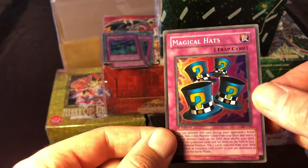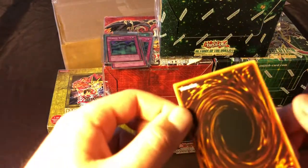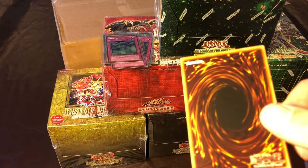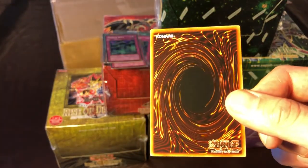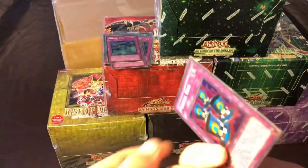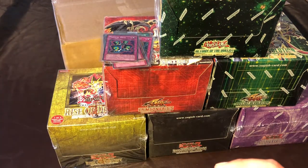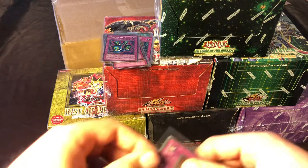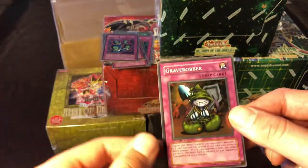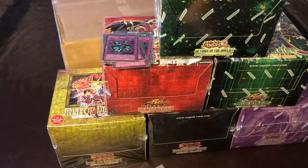First we have Magical Hats — this is probably one of the better-centered cards we've seen so far. The lines on the back are pretty non-existent, so there's a pretty good chance for a 10 there. Then the last super is Grave Robber — a little off-centered left to right but looks pretty good. The back is about the same — a little off-center left to right — so I'd probably expect a nine.